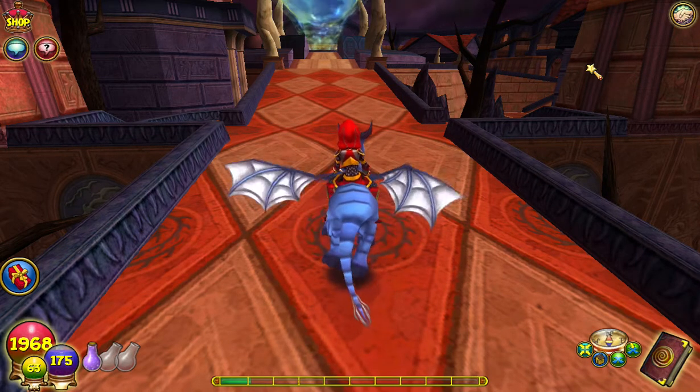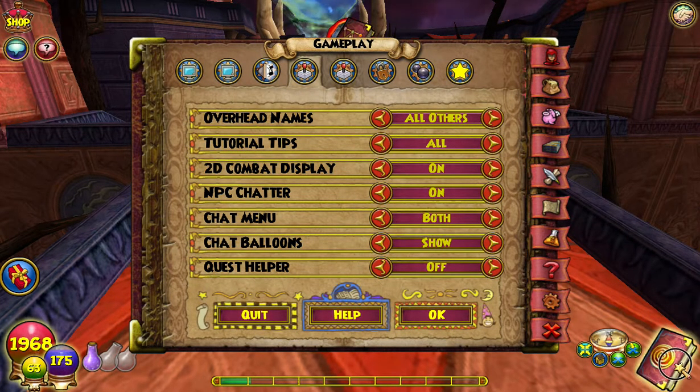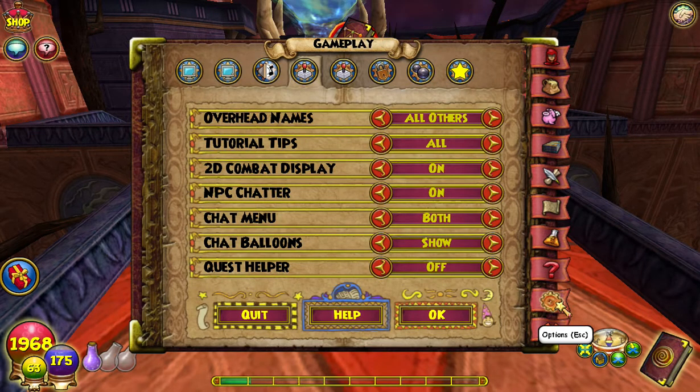Quest Helper ruins the entire game, and I actually just learned this a few days ago. So if you go into your options by pushing Escape, or you can push on your spellbook and go down to the options button, and then go to gameplay options — it says Quest Helper, and you can just turn it off.